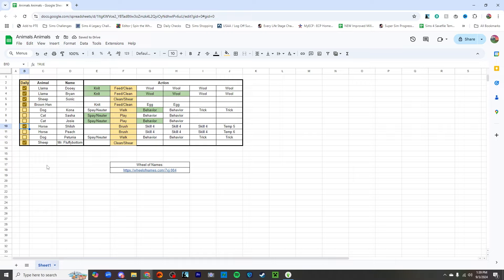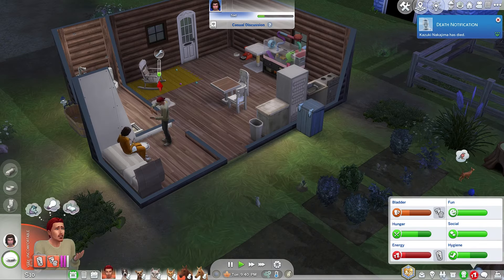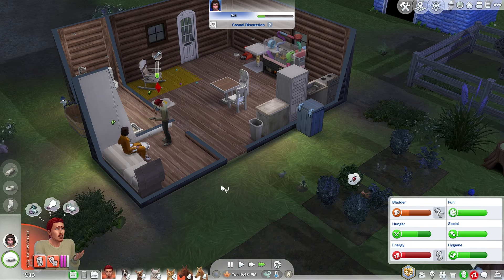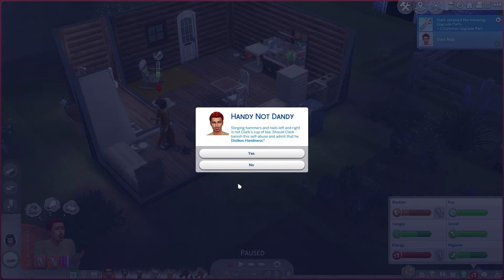We've got to work on the skills. The dog Petunia — we didn't do anything except try to teach her to go outside. Kona has not been for a walk. And I just played with Josie. So I need to play with Sasha. There's a party — I cannot. Let me do all these things on my list, which means I got to get some sleep first. Oh my gosh, it takes so long — he dislikes handiness.